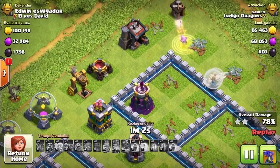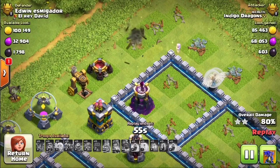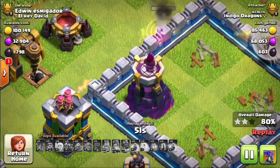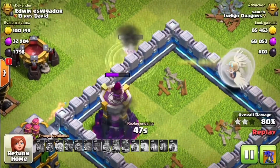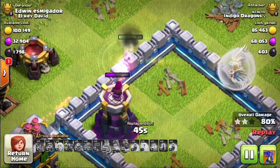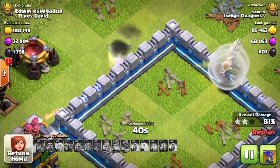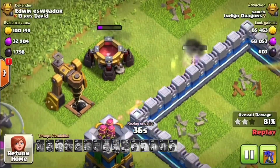Six, seven - now he's going to move in closer to the wizard tower. It's lucky that he doesn't have to walk far to get to the wizard tower, otherwise he would go down. But those healers are able to catch up with him quickly. He's getting hit by two defenses - that is a max wizard tower and a max archer tower attacking that little guy. This is crazy! Look at his life going up and down.